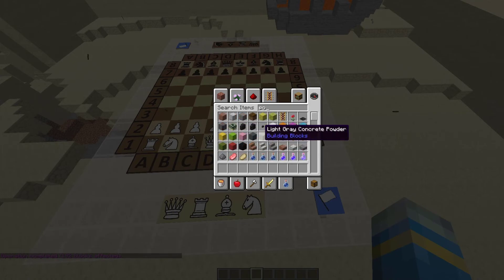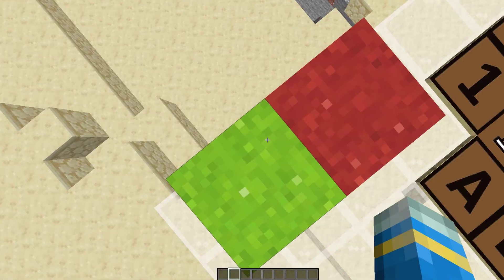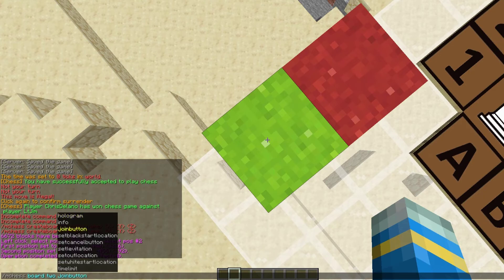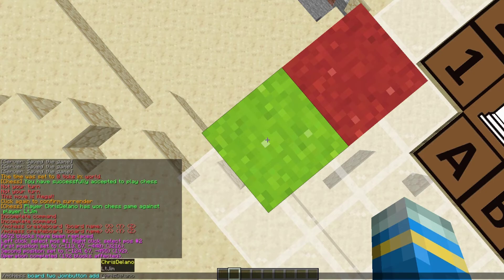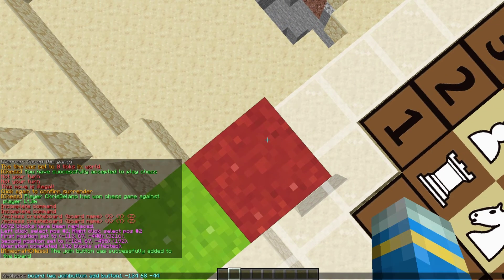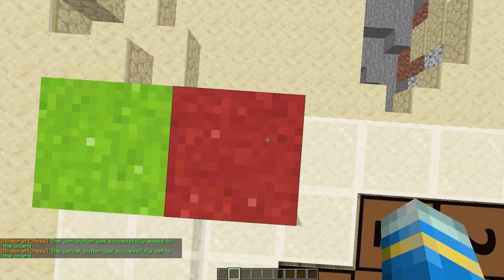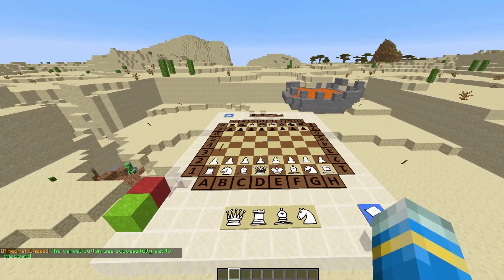The first thing we need to do is grab a couple of blocks for the leave and join buttons — I'm just going to use concrete powder. When you're looking at the green button, you can do /mchess board, the name of it, then join button add, and call it something like 'button one', then hit Tab for the coordinates. Then set the cancel button as well — make sure you're looking at it, hit Tab for the coordinates, and that will set it.